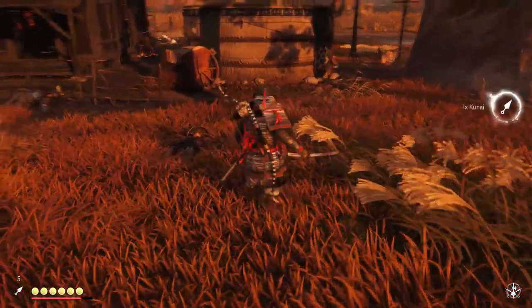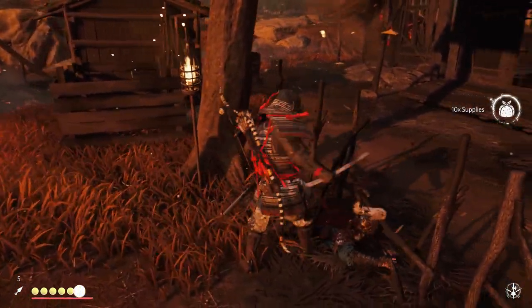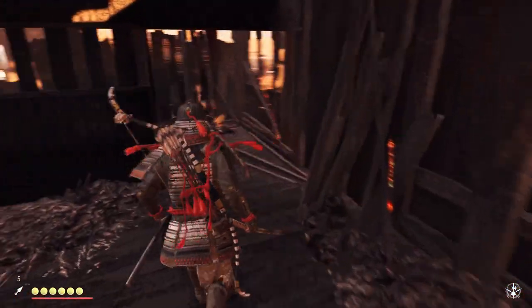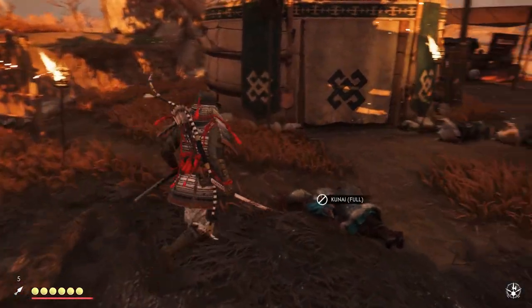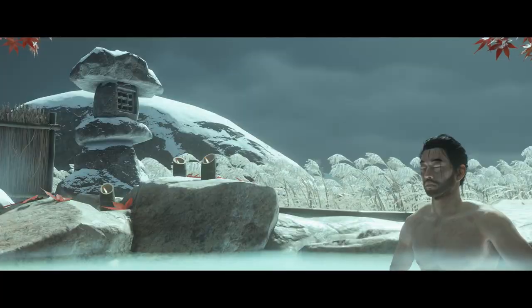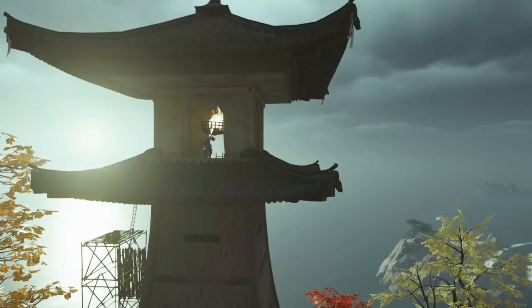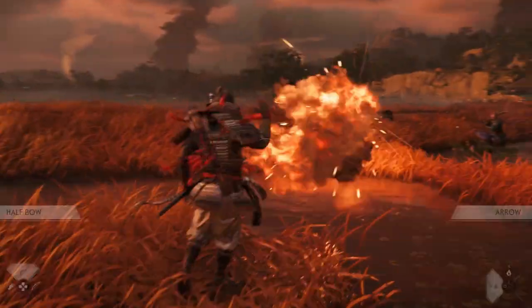Back to the combat — one thing that really excels is how free it feels, which I think is crucial for a samurai game. You don't lock onto enemies; you just move and get in close to the enemy you want to melee. This can have its problems as you'll occasionally go for one enemy and it targets one you weren't aiming for, but this happened to me quite rarely. The various different things to do in this game is also why I enjoy it so much. You could search for hot springs to increase your max health, destroy Mongol territories, fight duels, light lighthouses, and so much more.